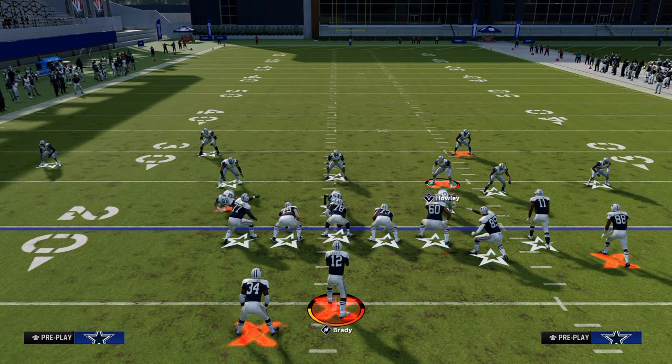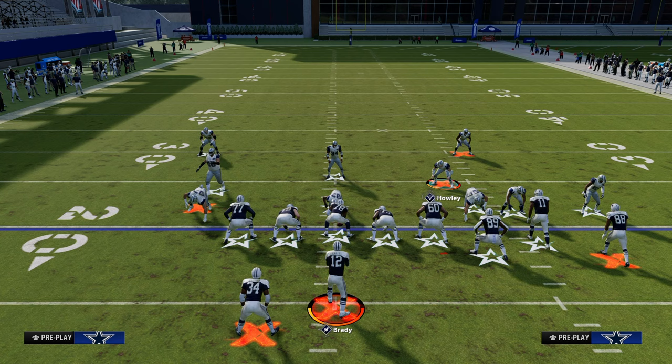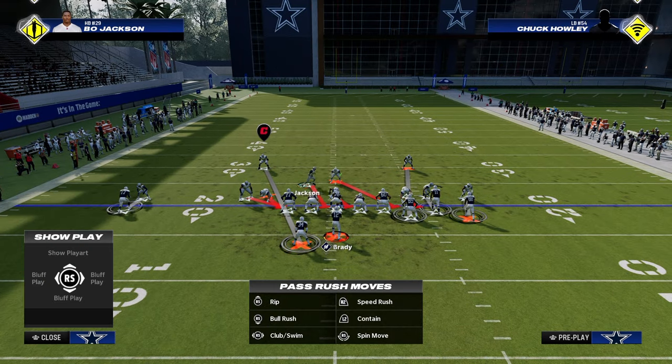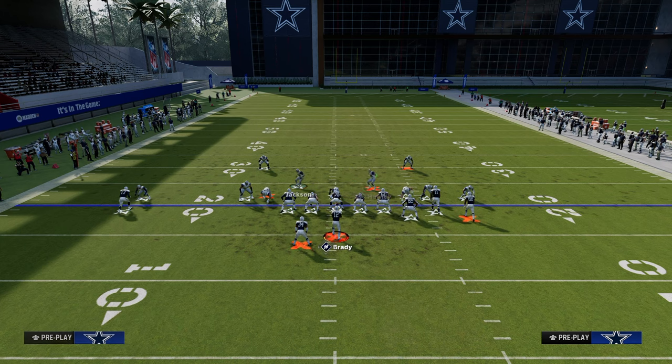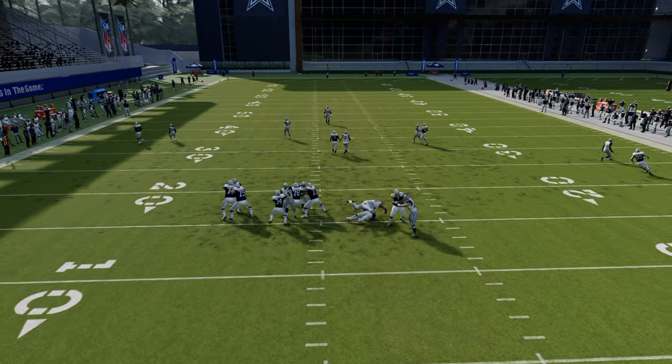Now if you think about it, how are they going to block this blitz? Let's just try a blocked running back and kind of see how that would look. This is just a simple shift of the linebackers, then dragging this guy here and clicking off, getting into position basically. You see here — a blocked running back's not going to block it.